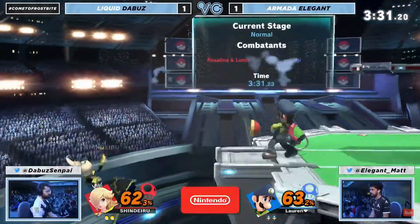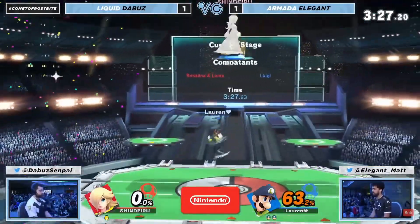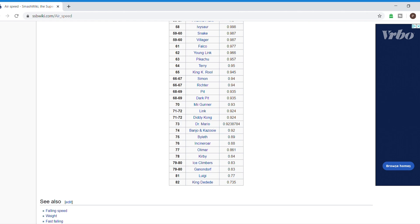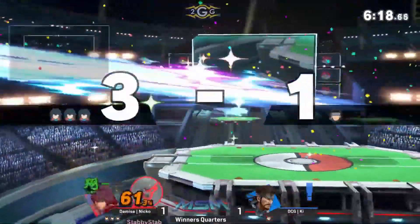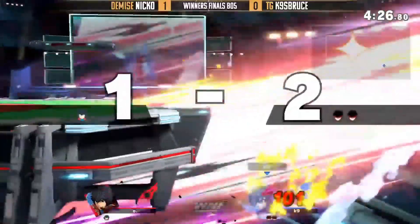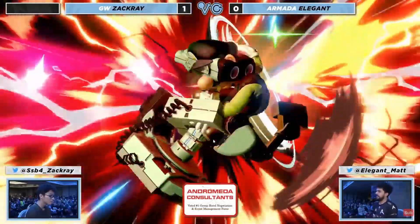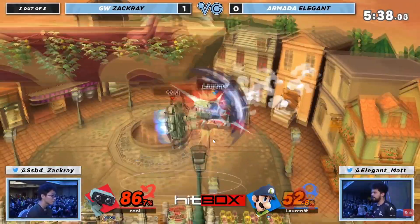It seems like Luigi can create these walls for the opponent so they won't be able to make it back to the stage. But I checked the air mobility document and Luigi has the worst airspeed in the game, meaning he can't reach his opponents at the edge of the screen. Characters like Joker and Shulk will be able to run out there, hit the opponent, and just make it back — but Luigi would never be able to do this because his recovery is trash.